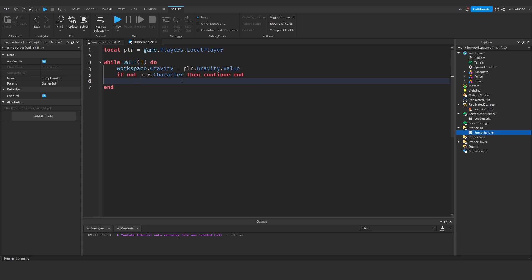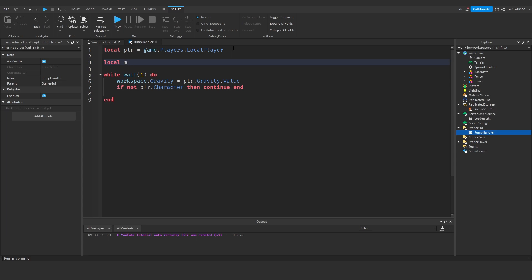We need an if statement to check if the jump height is greater than 6,500, and if it is, we're going to decrease the gravity. Before we do this, create a variable: local minGravity = 10 — this is the minimum gravity in the game. If you go to zero gravity you're going to go up forever; if you have 0.1 you'll go up for a very long time but very slowly. Setting it to 10 keeps things reasonable.